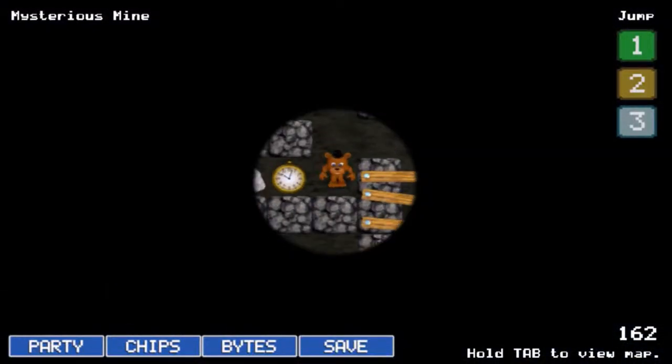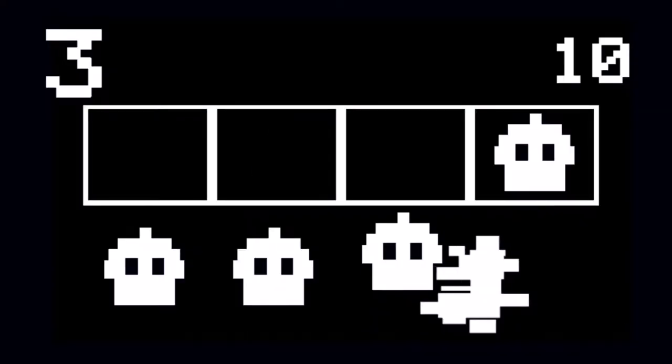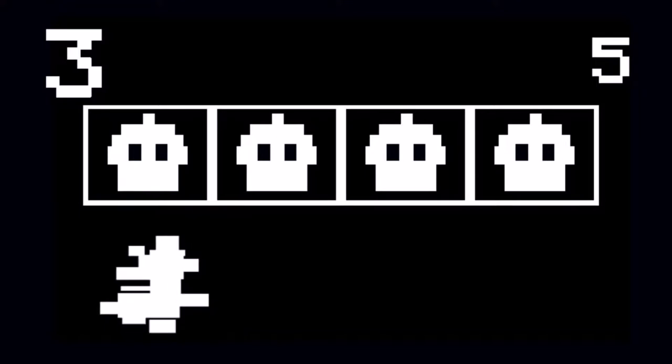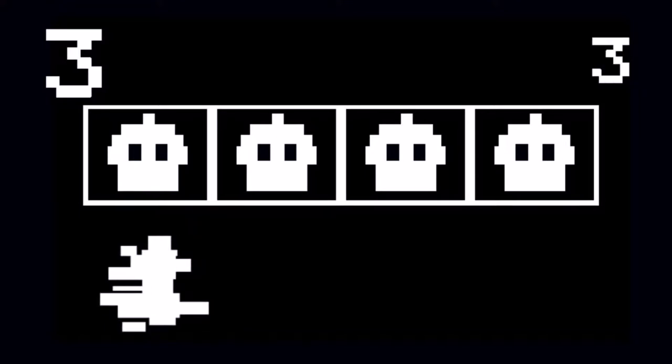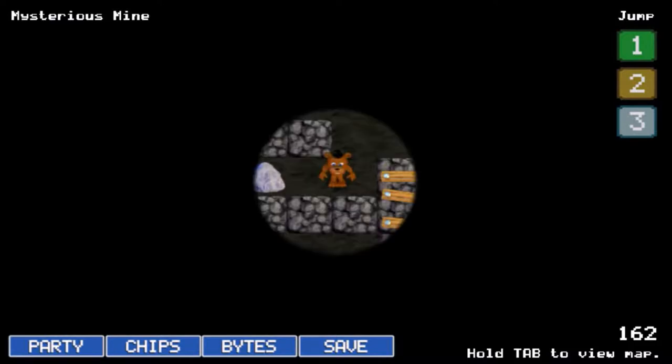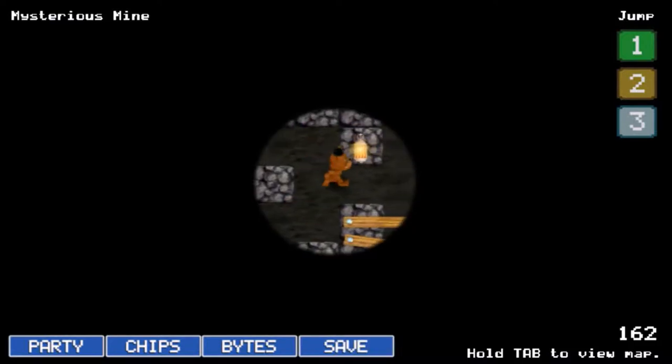Okay, we just gotta push these in here - no problem for Freddy, there we go. And then we can head over to - I believe that one takes us to Lilygear actually. There's a chip in here that I want though - the auto gift box, I believe, is in here, so I'm gonna get that real quick while we're in here.